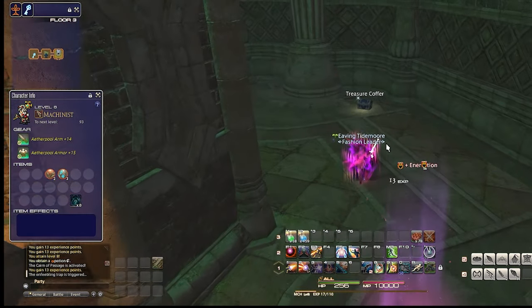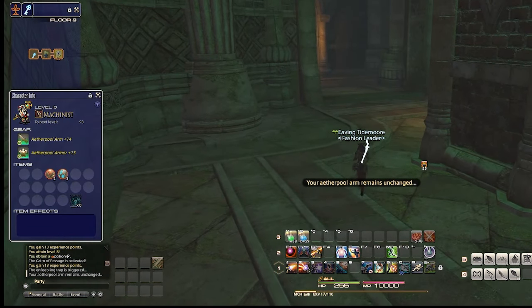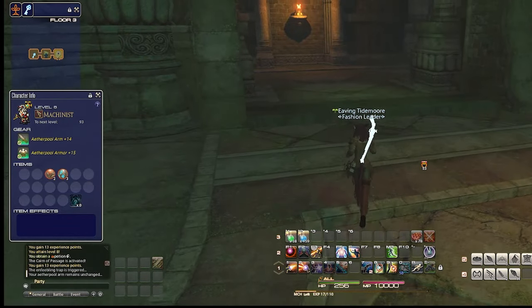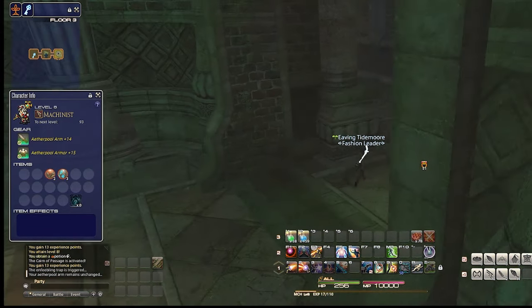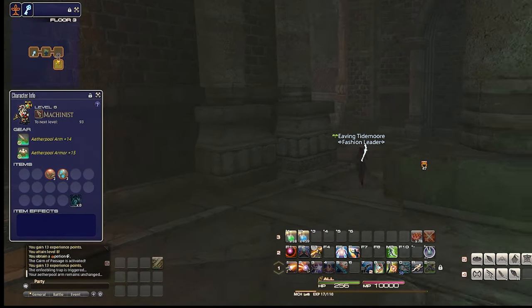Speaking of traps, each floor has hidden traps spread throughout. They can make you do less damage, damage you, turn you into a frog, or various other annoying things. Traps tend to be positioned towards the center of the floor, so if you move around hugging the walls, you'll avoid most of the traps.